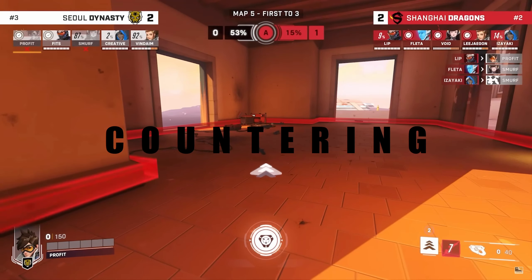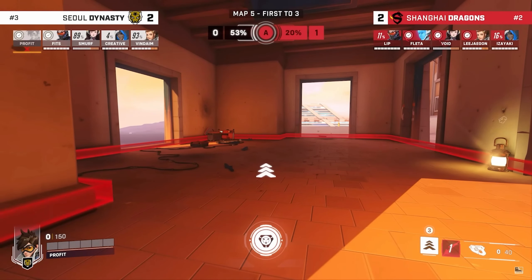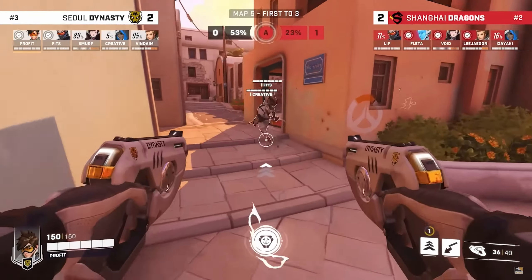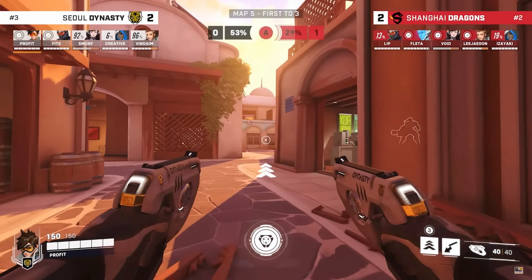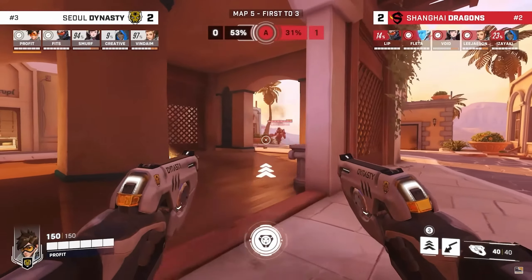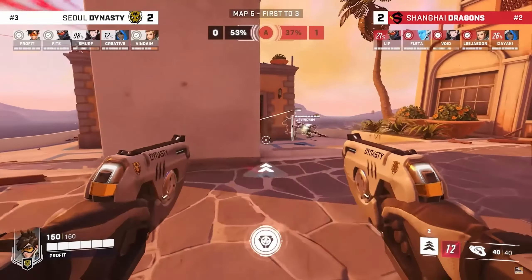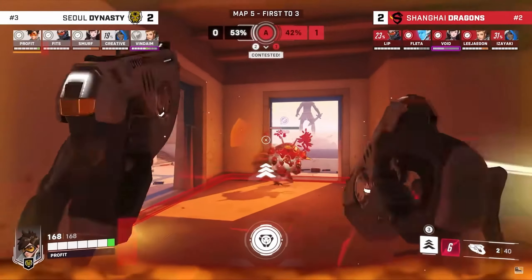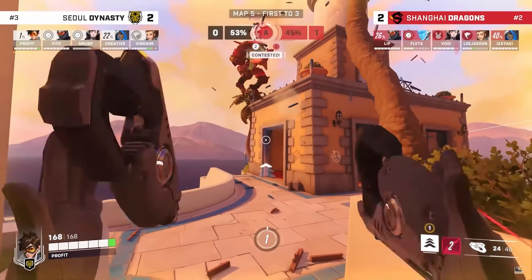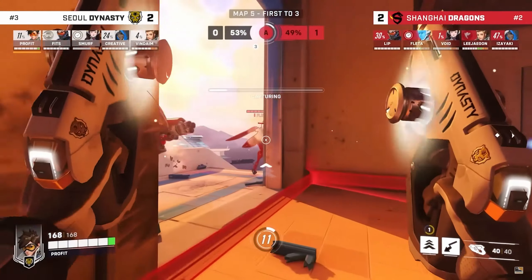The next tip for DPS is to know when you're being countered and switch heroes. Certain DPS heroes get countered hard — for example, a Pharah flying in the air gets shut down by a good Sombra who hacks her and drops her to the ground. If you don't have protection around you, you're going down. If you're being countered, just simply switch heroes. Even if you're not great with the other hero, at least you're not being countered.